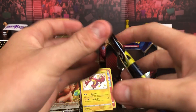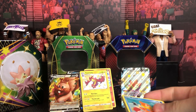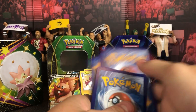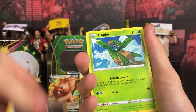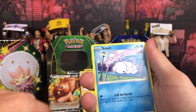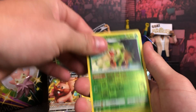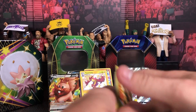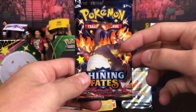Two more packs, let's get right into it. Come on, Charizard! I know there's a Charizard in here somewhere — anywhere, please. One, two, three, four to the front, let's get into it. We've got Thwackey, Boltund, Tropius, Weasel, Rowlet, Trapinch, Snom, Grookey — just evolved into a reverse Thwackey — and a Yanmega. All right, nothing in that pack but we had to hit a dry pack.